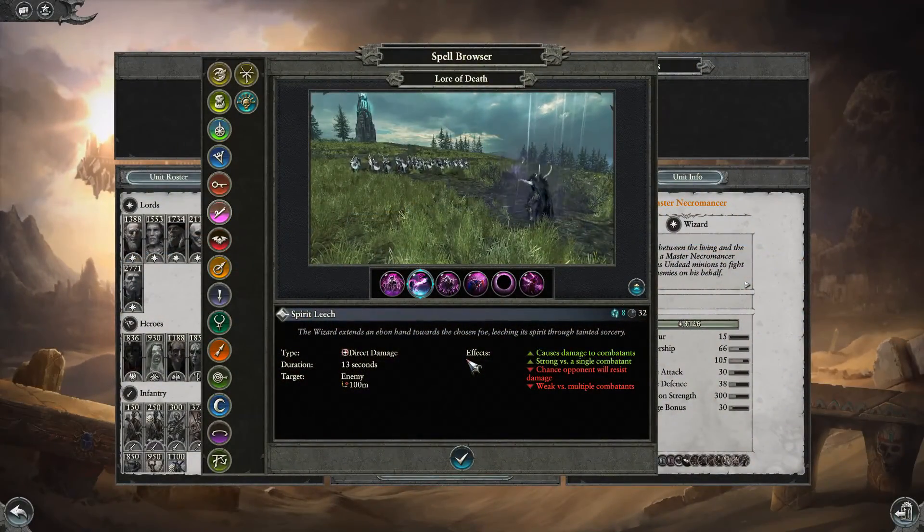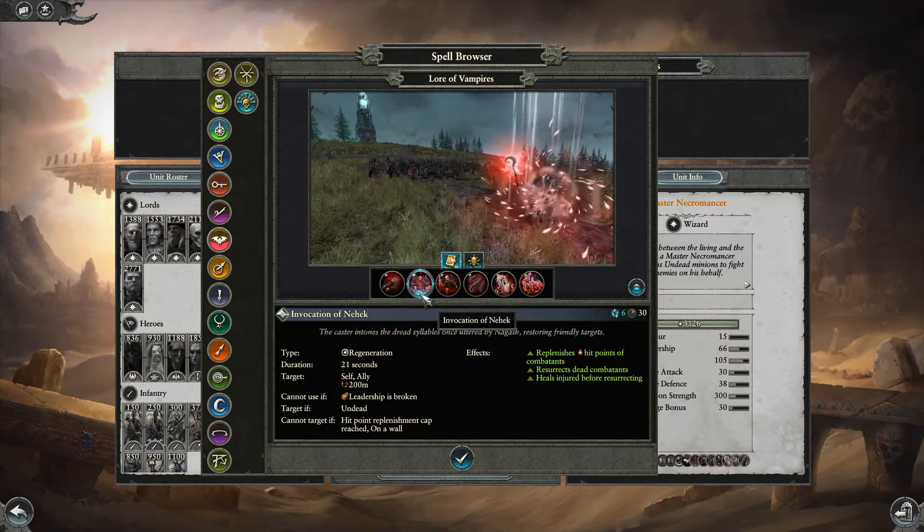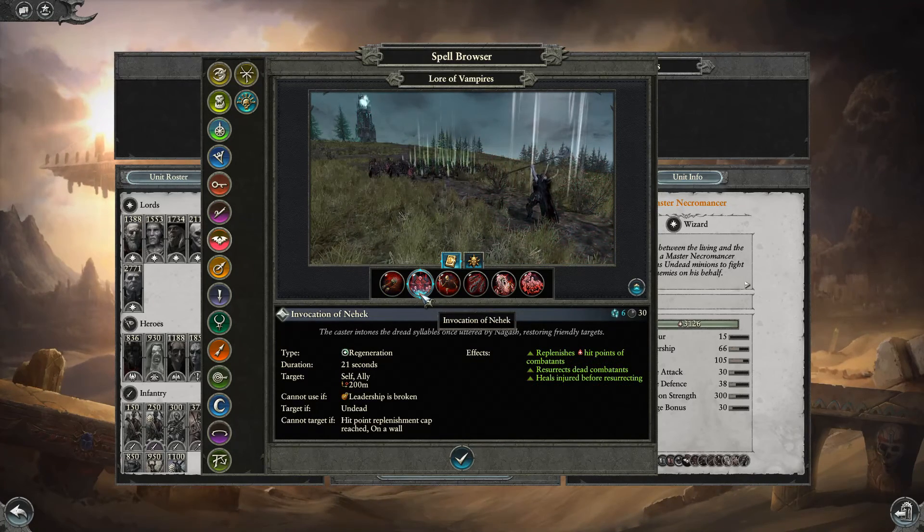Direct spells are the easiest to use since they hit nearly instantly and can't be dodged. Buffs and debuffs always count as direct single target or direct area of effect spells. Direct single target spells allow you to select a single unit and directly apply the spell's effect to that unit. Buffs and debuffs apply their effect for the specific duration, while damage spells cause their damage over time.